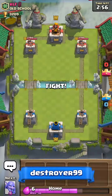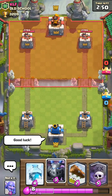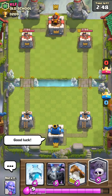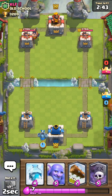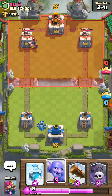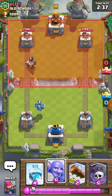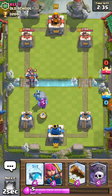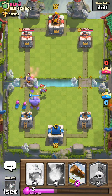We'll be against KLF from old school. Good luck. We have a good starting hand so we'll use our mega minion. He used his executioner — it is a new card released in this update. I'll use my bowler and my archers to back up.